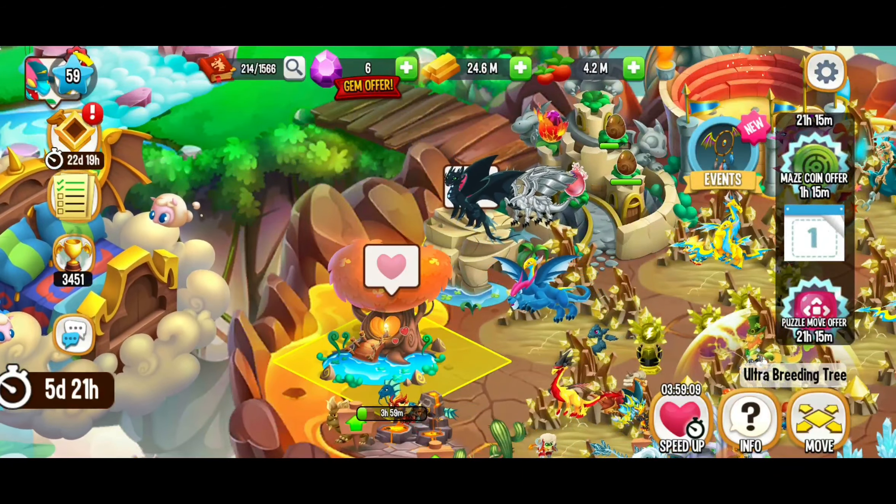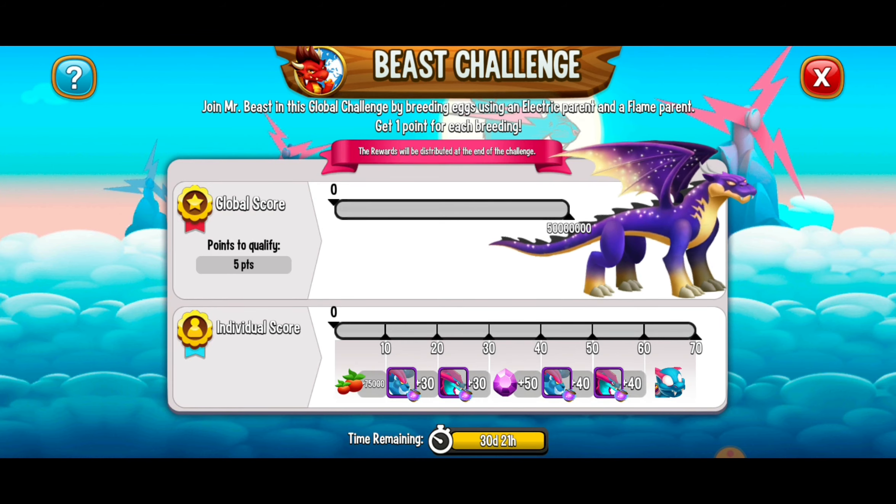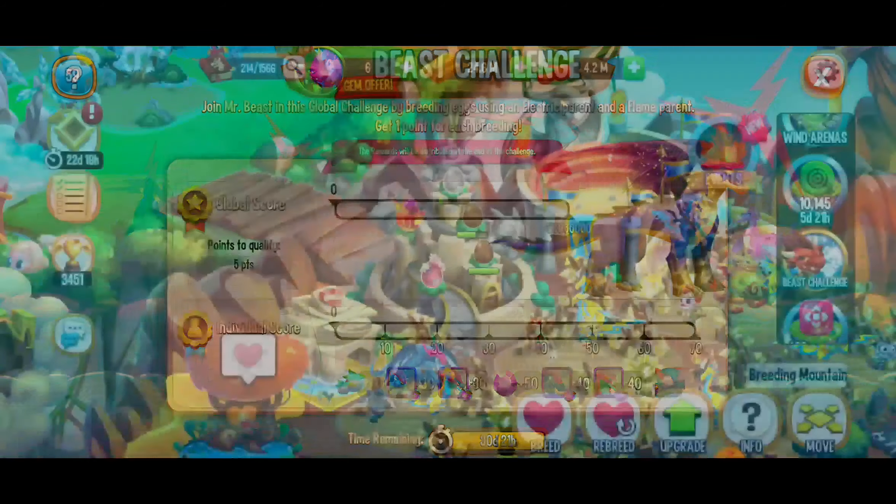When you click the 'try your luck' button it chooses the two lowest level dragons, so it's not necessarily going to give you the best chances for getting the dragon you're going for. You want a strong flame and electric dragon. There's also a beast challenge going on right now — for breeding flame and electric parents you get points for this, so let's go ahead and do that.